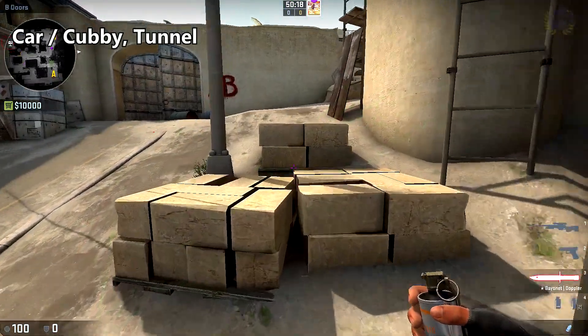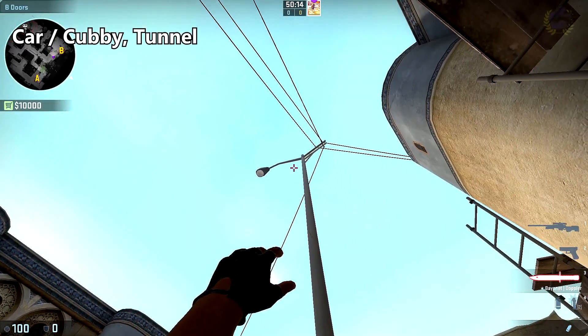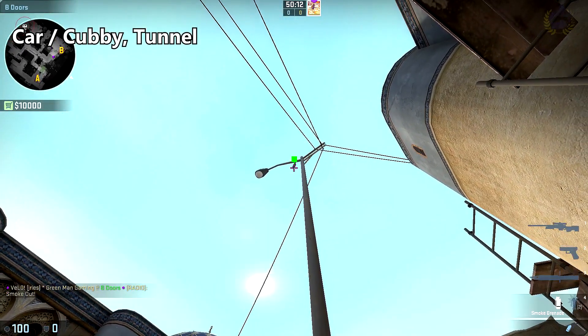To smoke off cubby and car, come up between these two piles of bricks here, aim just below the kink in the light post right about there, and throw.